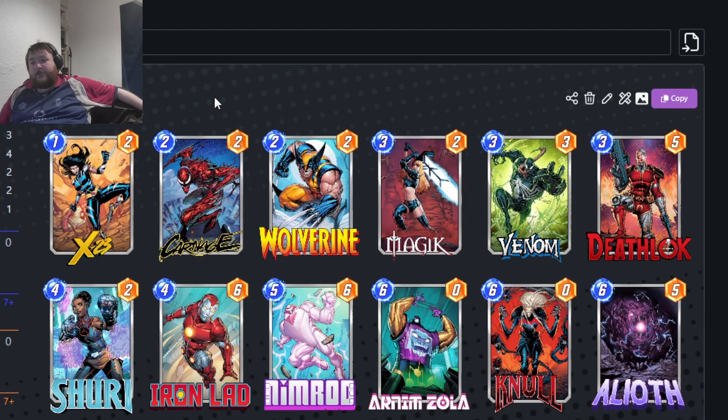Next up is standard Destroy — just destroying a load of stuff. It has Magic so you can get a turn seven play, letting you A'Lyoth a lane and then Null it if you want. X-23 is in there, so if you destroy X-23 on turn four, A'Lyoth on five, Zola on six into Null could be fantastic. You'd have so much board pressure — destroy keeps generating cards and options. It's terrifying how strong Destroy could be.